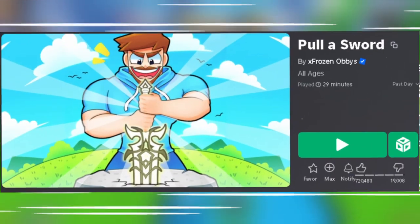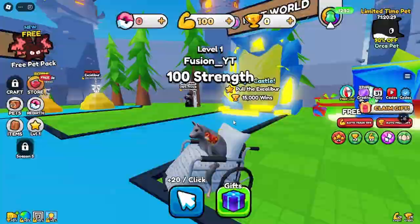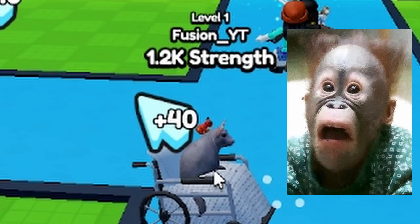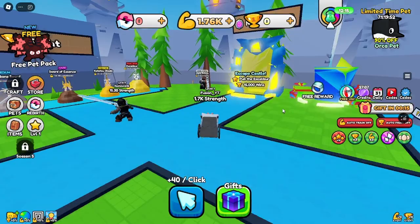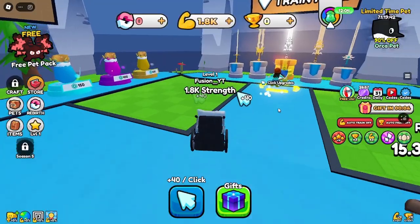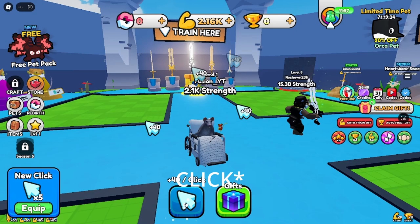In today's video we'll be pulling the most legendary sword in the game. This game already got a gif first look and it's pretty interesting — there's storage and you pull out a sword. We have 1000 strength, so we get 40 clicks a second.